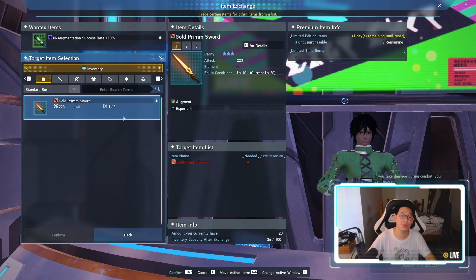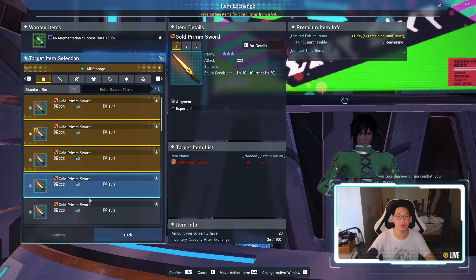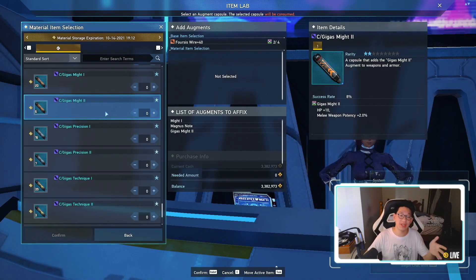In order to get them, you will need these golden prim swords. So let's go to all storage — and boom, once you put in 10, you say yes, and you have an augmentation success rate plus 10%. This is very, very valuable because this is going to aid us in our augmentations.